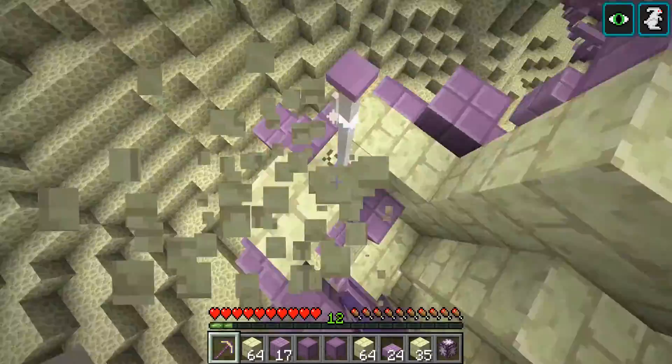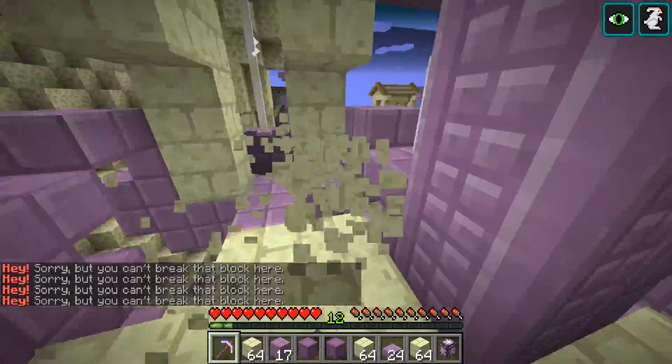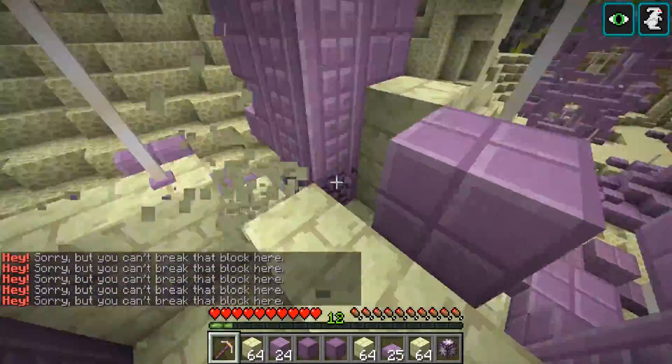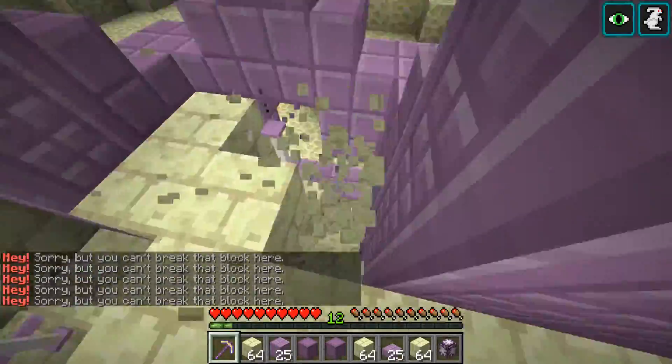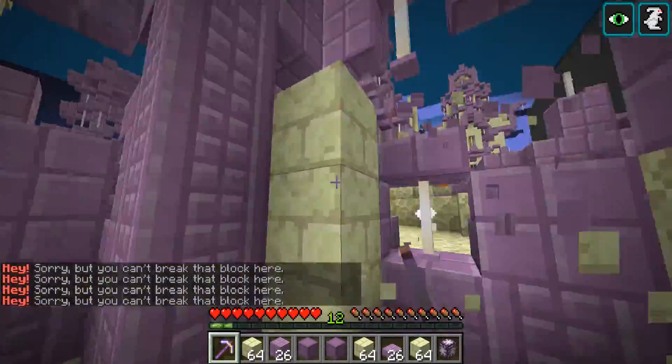Something like sand might be extremely profitable but I think that's harder to farm for the price now. Anyway, that's pretty much it — $4,000 worth of endstone bricks and their various byproducts.